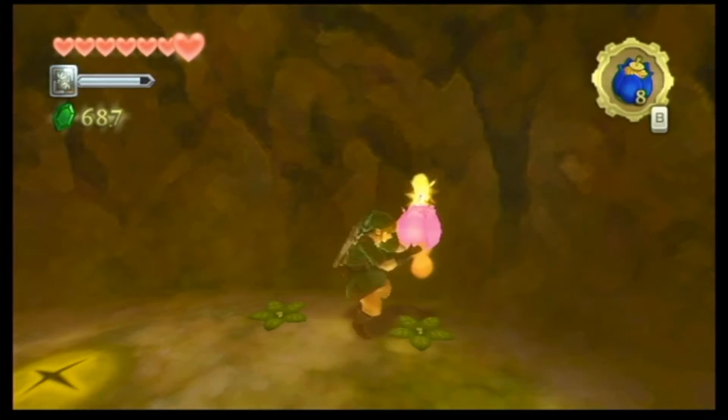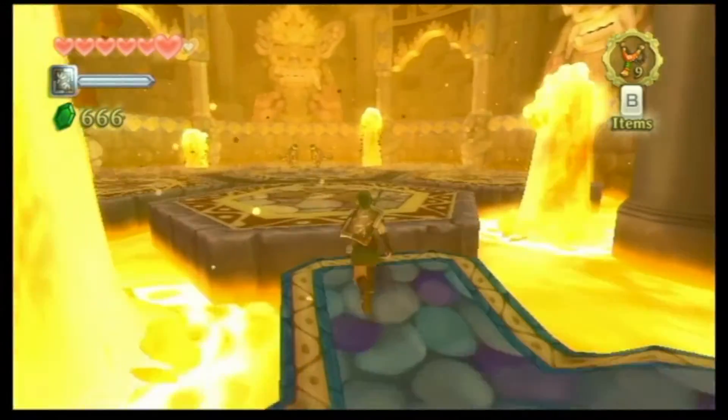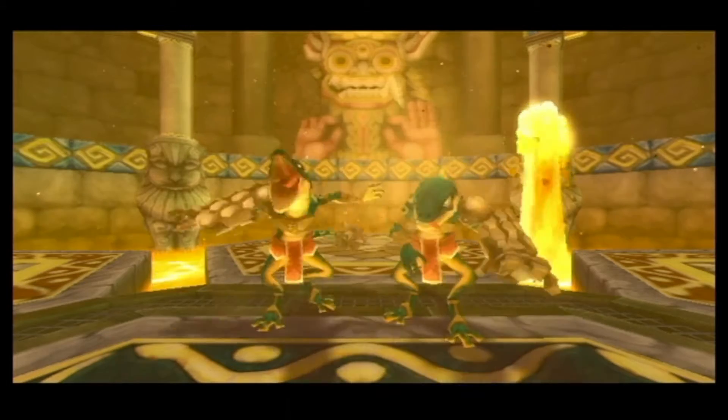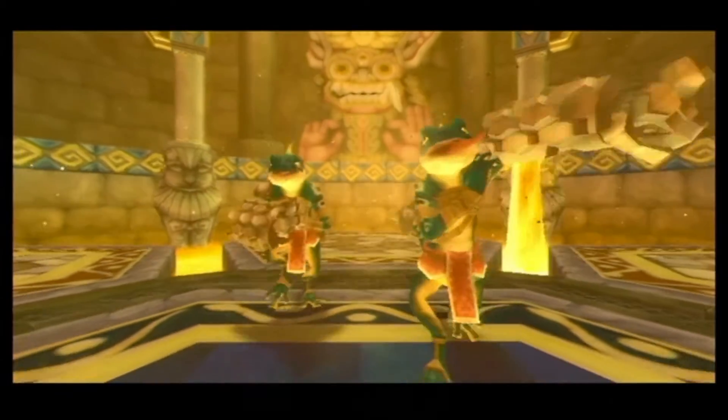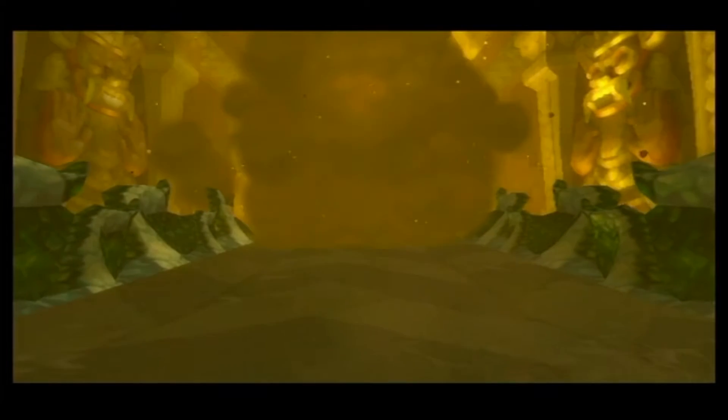I especially like how you can restock your bomb bag just by harvesting the little suckers - now you don't have to buy them. The mini boss of this dungeon is kind of forgettable, but being as it is at the early stages of the game, it makes sense for it to be two Lizalfos, as they are typically not encountered yet on your journey. The main boss, Scaldeira, however, is quite memorable and is a nice way to finish off this dungeon.